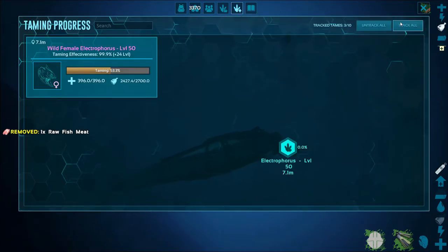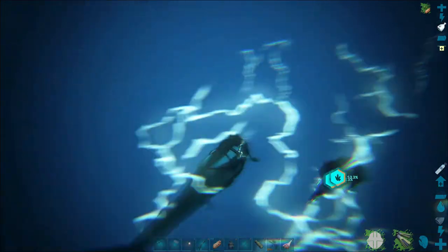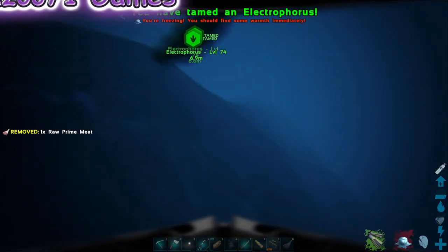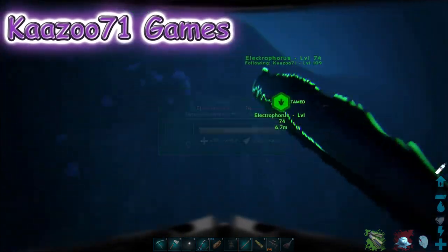I'm going to let it shock me one more time, then tame it after. As soon as that shock is over, get off and feed it — and we have an eel! That's all you've got to do. It's pretty simple. Hope this was helpful — if you like the video, please like and subscribe, and I'll see you next time.